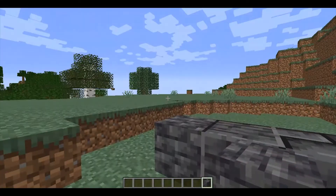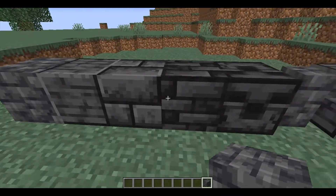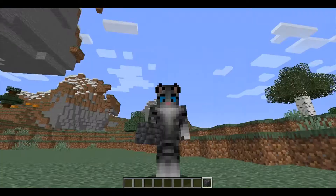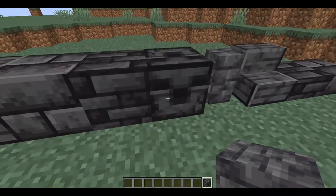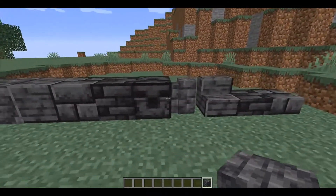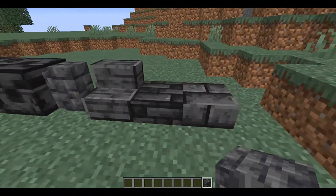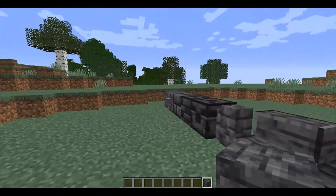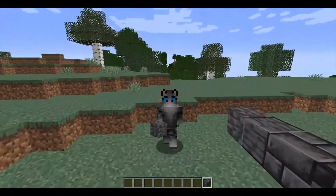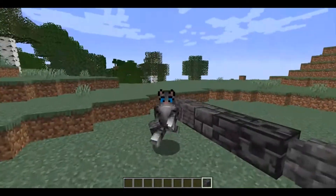Grimstone has all the different types — it's got the normal one, it's got polished, it's got brick, it also has this new thing called Tiled which is a really cool looking texture, and it also has carved. With the four main ones, not including carved, you've got walls, stairs, and slabs for all four of them. They're really cool. They also take a bit longer to mine than normal stone does, and there is a reason for that which I'll get into later.